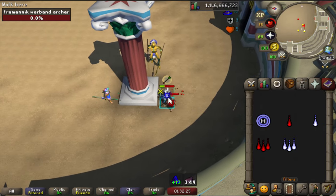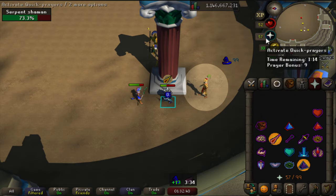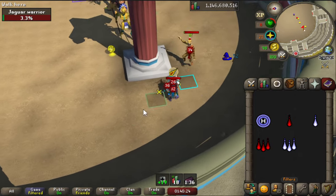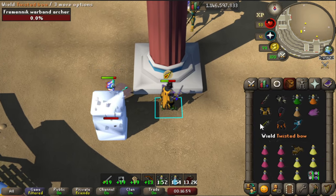Each wave seems to have a reinforcement that are on a timer, therefore if you take too long then additional mobs will spawn. The jaguar warrior seems to spawn on every single reinforcement wave. It attacks every 5 ticks of melee and each attack acts like a dragon claw spec, so be very careful when attacking with your positioning.